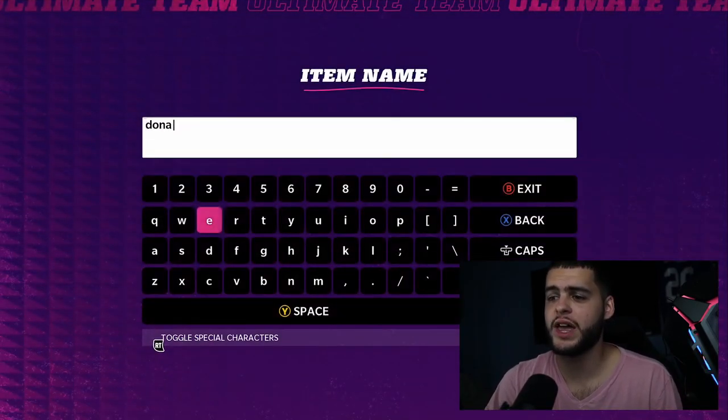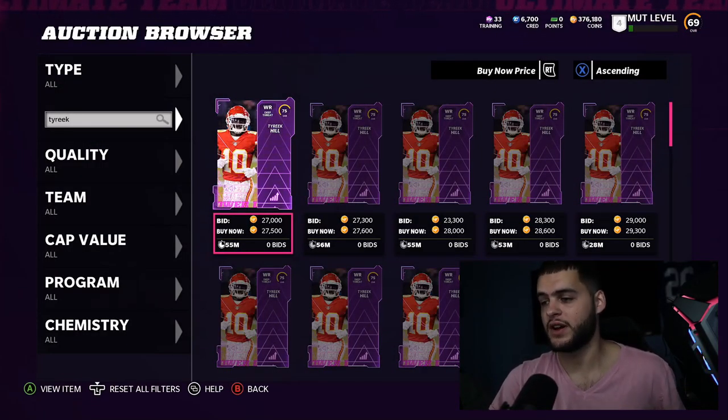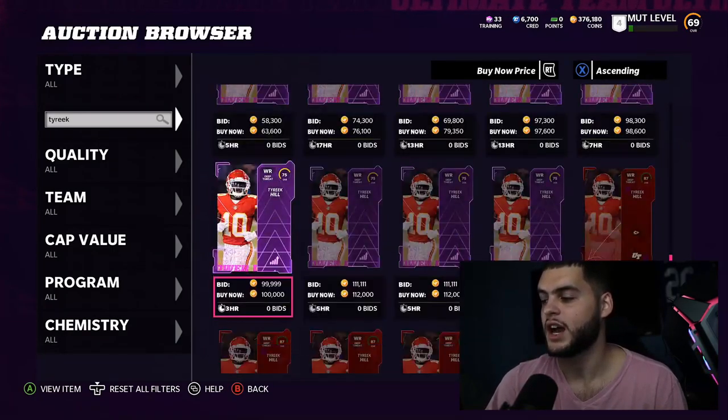For the best player on the list — here's a quick caveat. Tyreek Hill isn't the fastest guy to start this year; Ja'Marr Chase and a few others like DeVonta Smith are right there in that range. But here's the difference with Tyreek Hill.